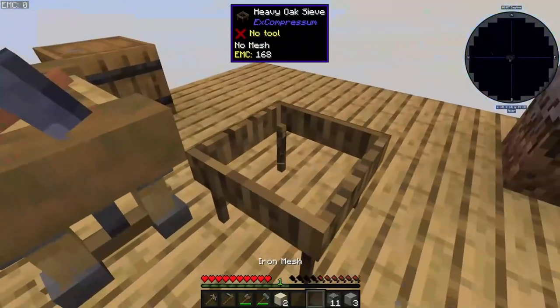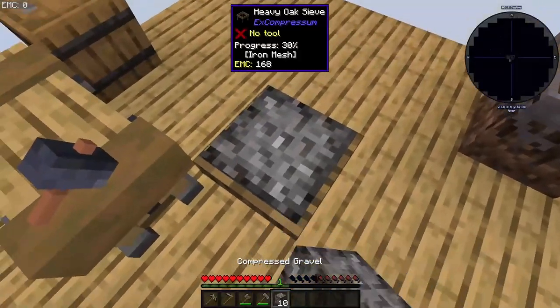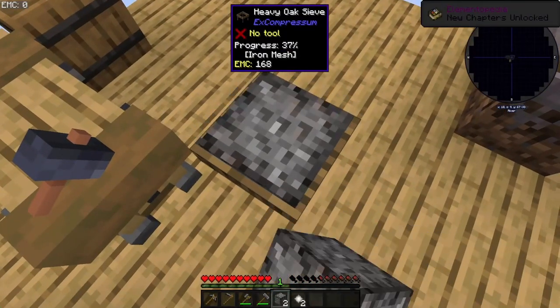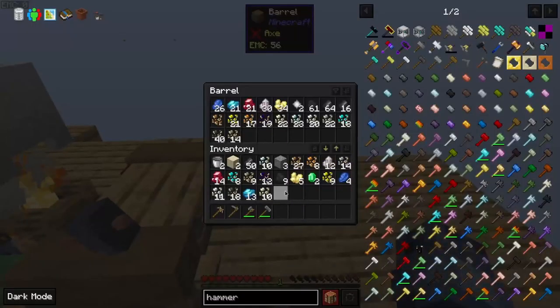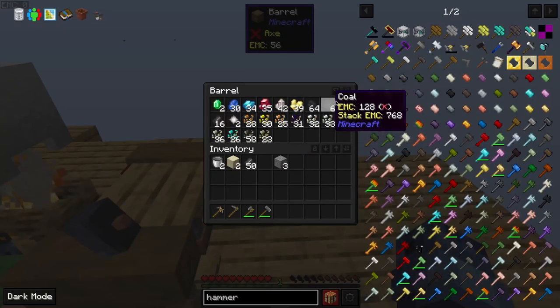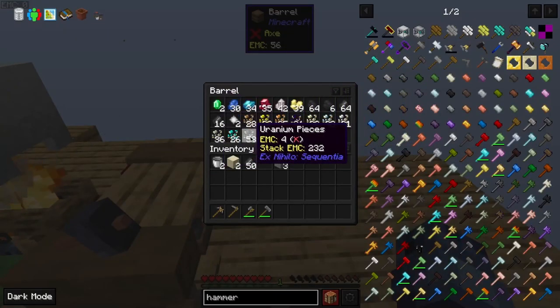Let's go continue sifting. Bunch of coal, sulfur, nitre, cinnabar apatite, and emerald.